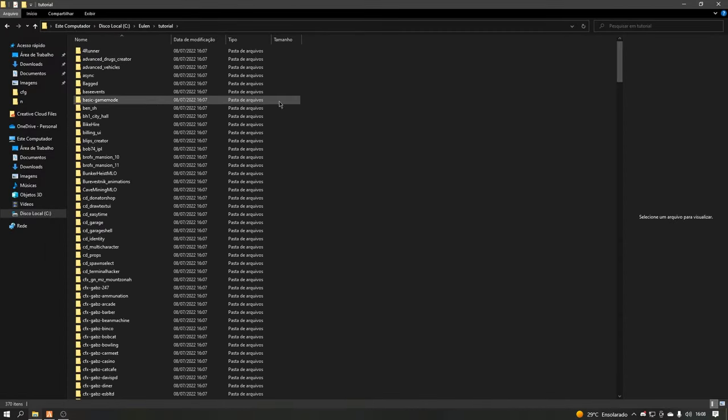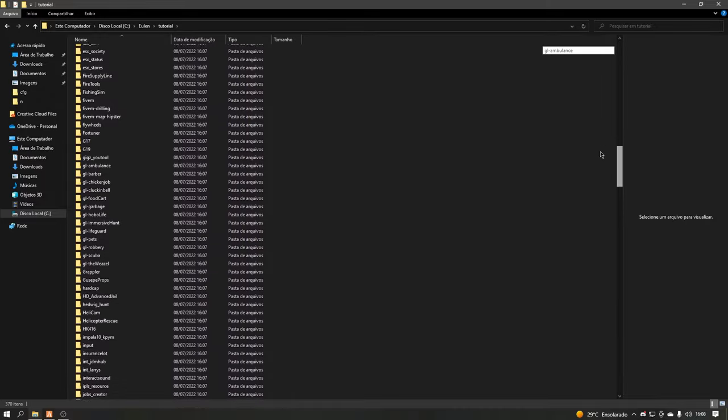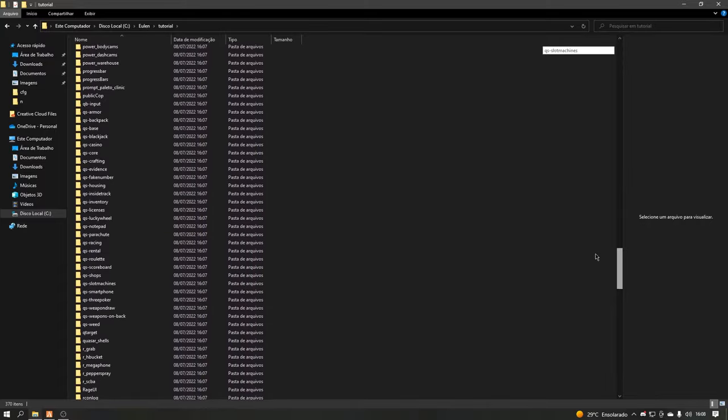With that, you can get .lua, .net, .png, .jpg, and .js scripts. The dumper is most used for people who own servers, or programmers who want to try to copy the idea of some server or understand how it works.